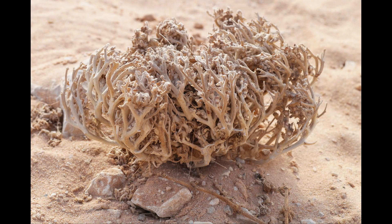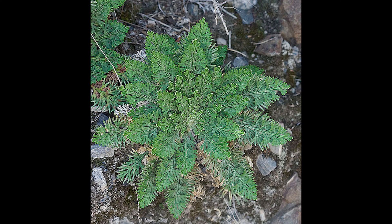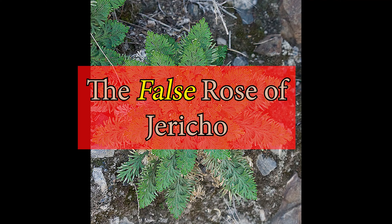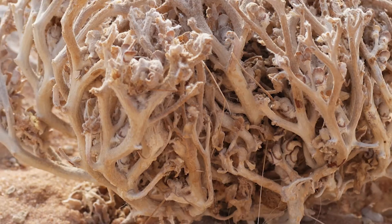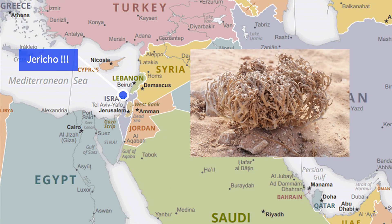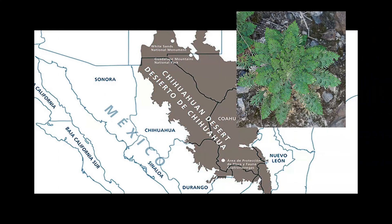Let me show you. Anastatica hierochuntica is called the true Rose of Jericho, and the other one, Selaginella, is called the false Rose of Jericho, and for a good reason — you will never find Selaginella around Jericho. The true Rose is from an area that actually includes Jericho. The false Rose comes from Central America. Not quite close neighbours, right?